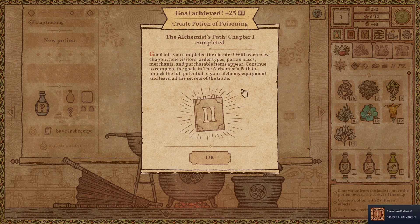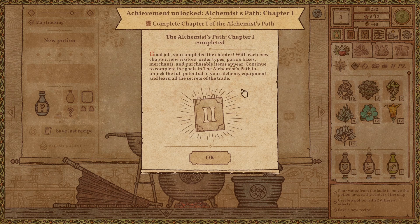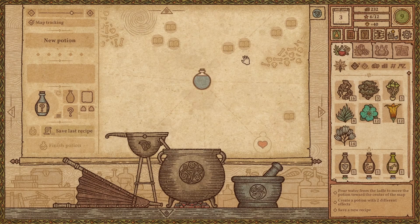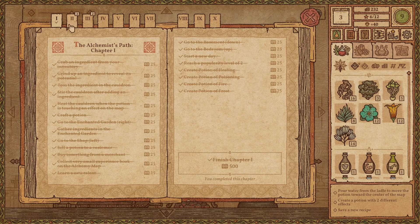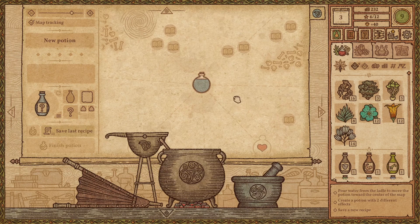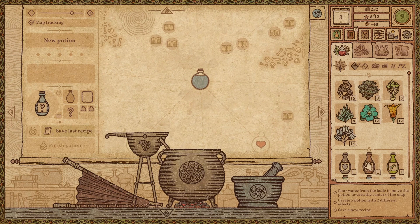There we go — chapter one is done! Good job. You completed the chapter. With each new chapter, new visitors, order types, potion bases, merchants, and purchasable items appear. Continue to complete the goals in the alchemist path to unlock the full potential of your alchemy equipment and learn all the secrets of the trade. That's awesome, I feel good about myself. So next episode, guys, we'll do chapter two. Pour water from the ladle to move the potion towards the center — we will try that! Explosion, dexterity, population, save a recipe with two effects — oh we are so gonna try this, guys. Anyways, yeah, thank you all for watching. If you guys like this series, leave a like and I'll be playing more of this on my channel, so look out for that. Yeah, thank you guys very much and I'll catch you in the next one — see ya!